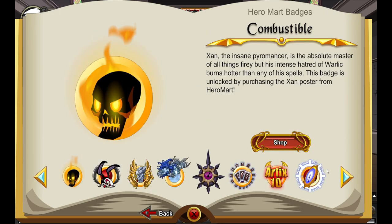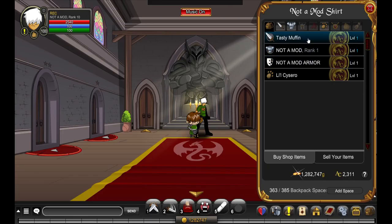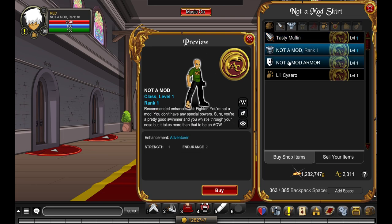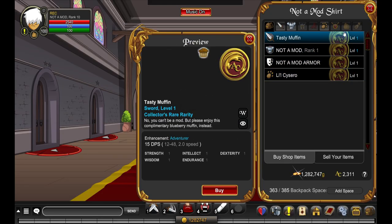Go to HeroMod and you can see the shop — Not a Mod, item shop. You don't have that many items but they're still nice. There's a muffin, and I mean who doesn't like muffins. Then you have the class itself, also the armor version of it, and a very nice pet — look how he starts to laugh at you.